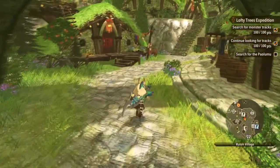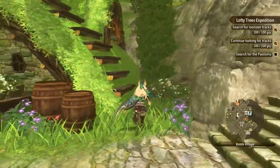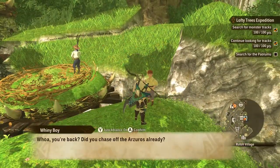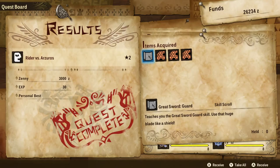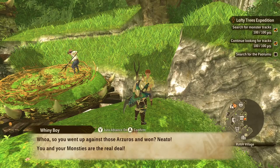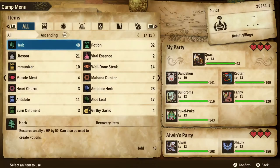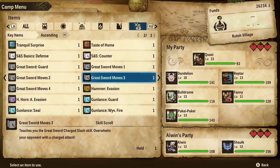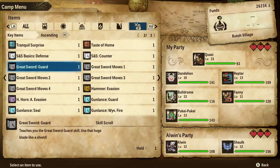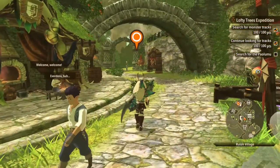Our current objective is to search for Paolumu. I already got a Paolumu — his name is Dandelion, that's right. We have a quest we can turn in up here. Oh, you're back — did you chase off the Arzeros already? Sure did! And we got Great Sword Guard, which I'm pretty interested in. Teach you the Great Sword Guard skill — use that huge blade like a shield. Awesome! So we can guard with the great sword now, which is nice.